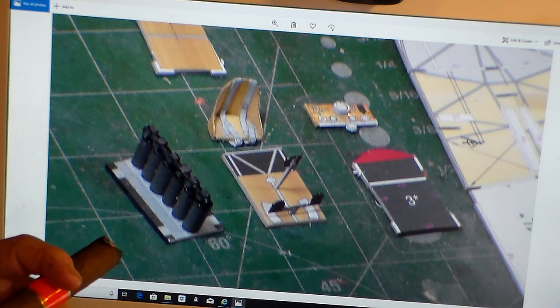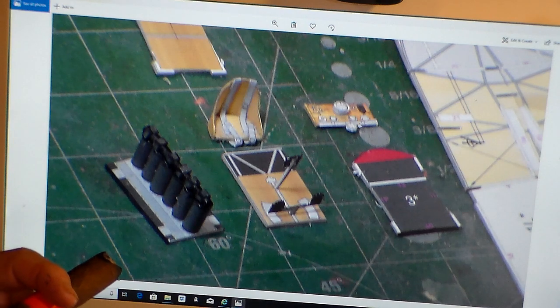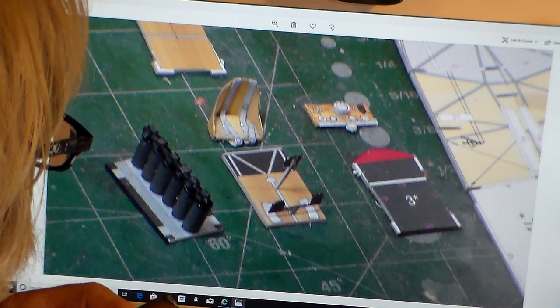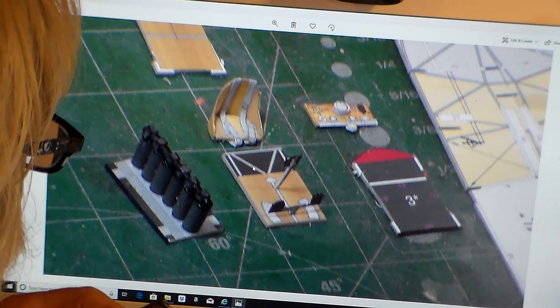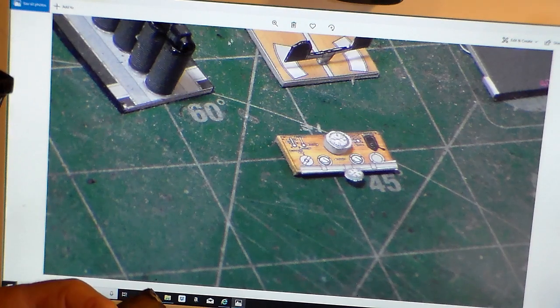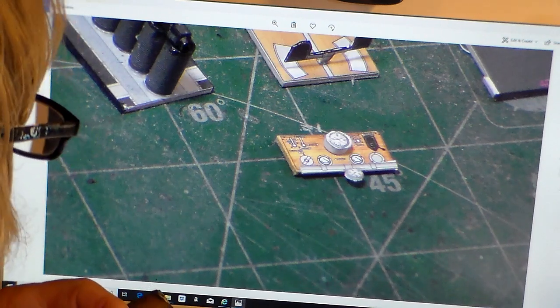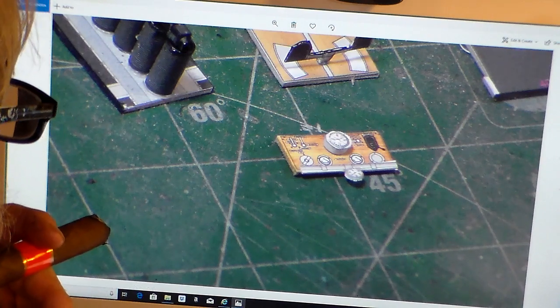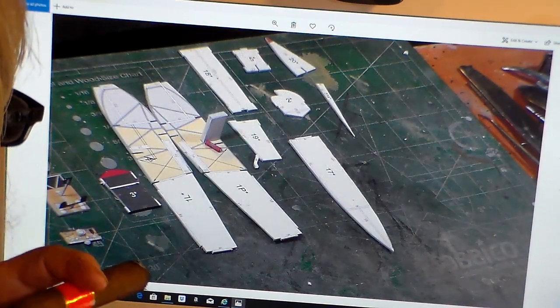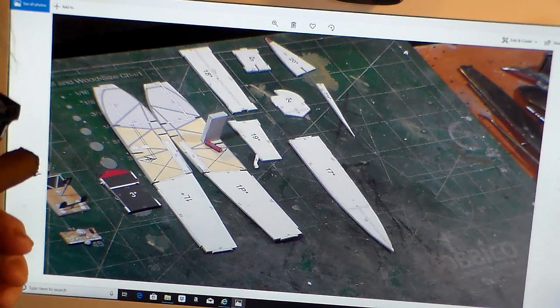Right here you've got your instrument panel. I had to cut this out with my hole puncher, wrap it around with paper from the kit, roll it into a tube, cut all these discs off separately, and glue them right back on the instrument panel. Here's my seat belts on the wicker seat. Here's the engine. These card models are 3D — a lot of people get the impression that they're flat like paper, but they're not. They are 3D.